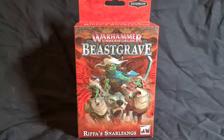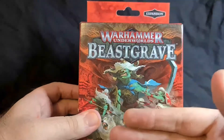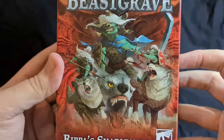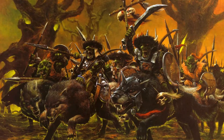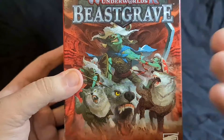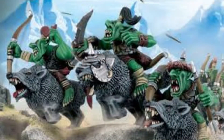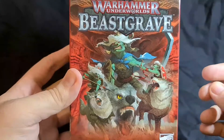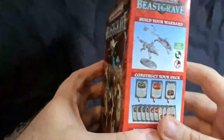Hey, what's going on everybody, this is G the Hyper Sapien and in this video we're gonna have a look at Warhammer Underworlds Beastgrave Ripper's Snarlfangs. I love the Underworlds box art, the way they do it is just amazing. I've always loved goblins and wolf riders — I used to collect orcs and goblins back in the day for Fantasy. The wolves all kind of looked the same, one or two poses, but I still loved painting fur, putting some shade or wash into it and then dry brushing over. I absolutely love wolves and there's just something about goblin wolf riders.